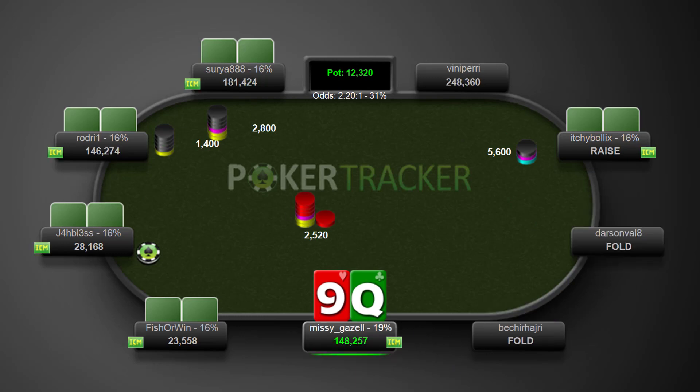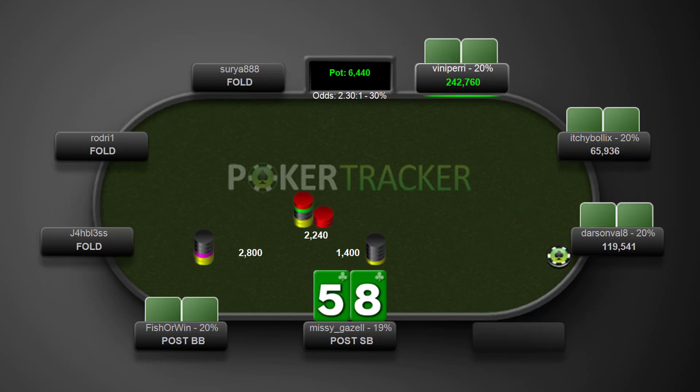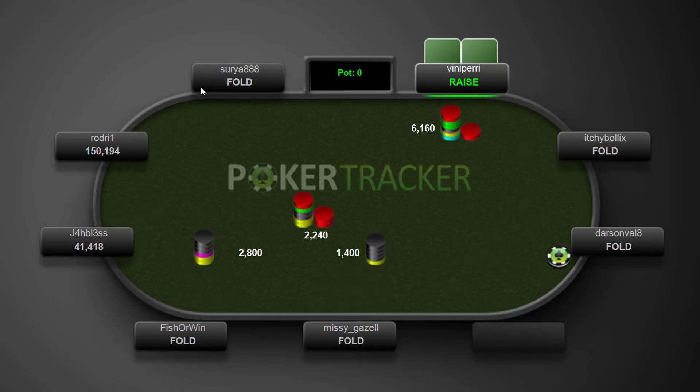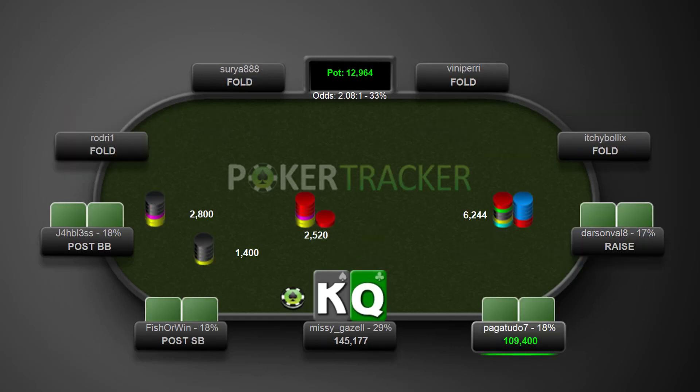Going to fold the queen-nine, queen-eight, jack-eight, seven-four — all of these hands are going to be folds. Eight-five suited is going to be a fold. King-queen offsuit: it's your raise and we have a decision.